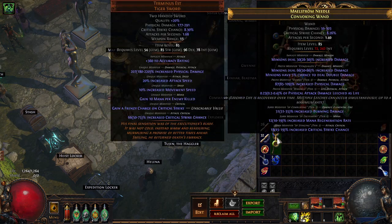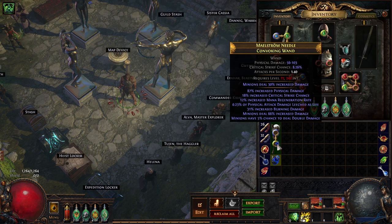To create this wand, you first need to farm Alva Temples, or just buy a Convoking Wand with the Citicolotl modifier for minion double damage. I use a maxed rolled 66%.